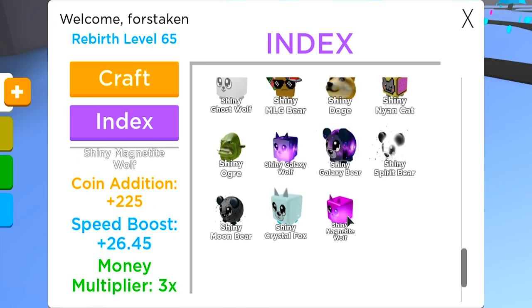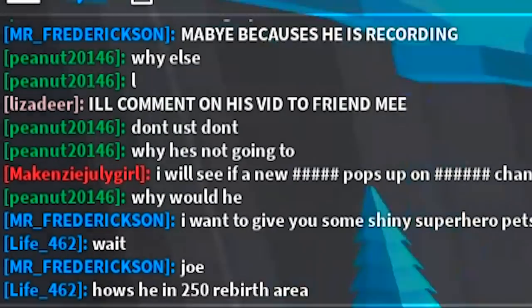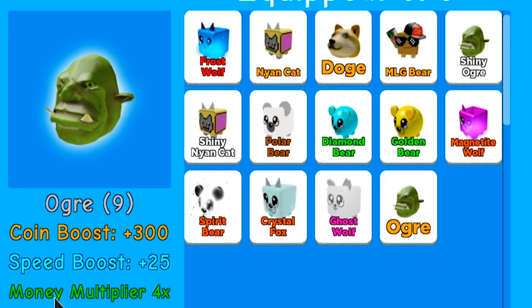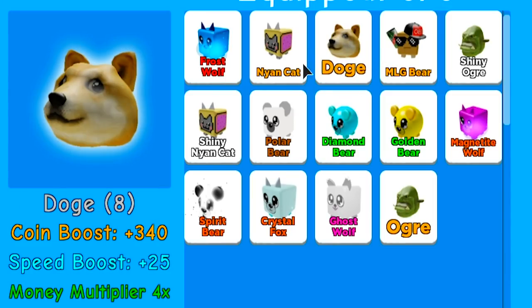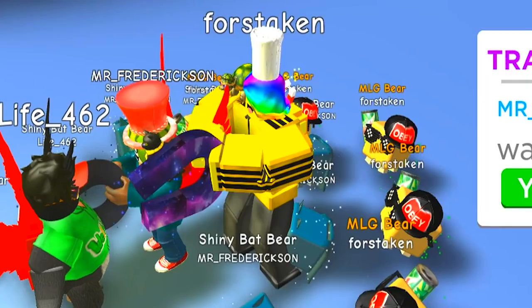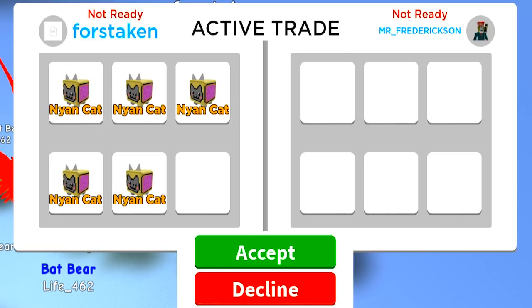In the index you can get a Cyclops — I never even got that. There are a lot of guys you can get. I guess the Shiny Ogre is also one of the best guys in the game. Look at the chat — this guy's like 'how is he in the 250 rebirth area?' Regular Ogre is a coin boost of 300 and a money multiplier of 4x, and the shiny version is 450 with a money multiplier of 6x. That is a good upgrade. I think I want to get a Shiny Doge though because I think he'd be a lot better — we only need two more of them.